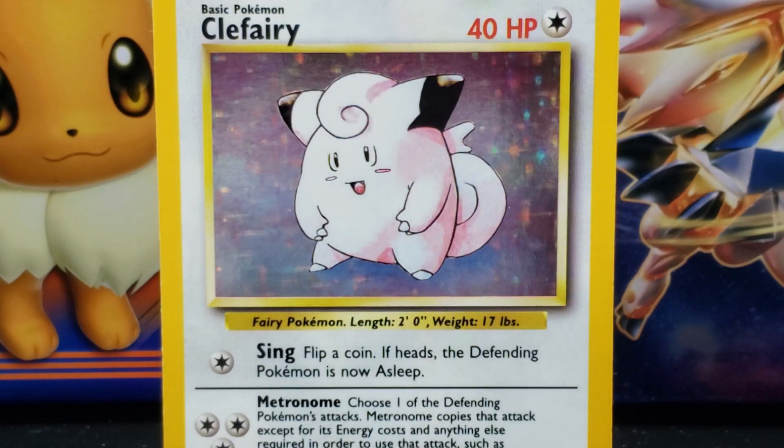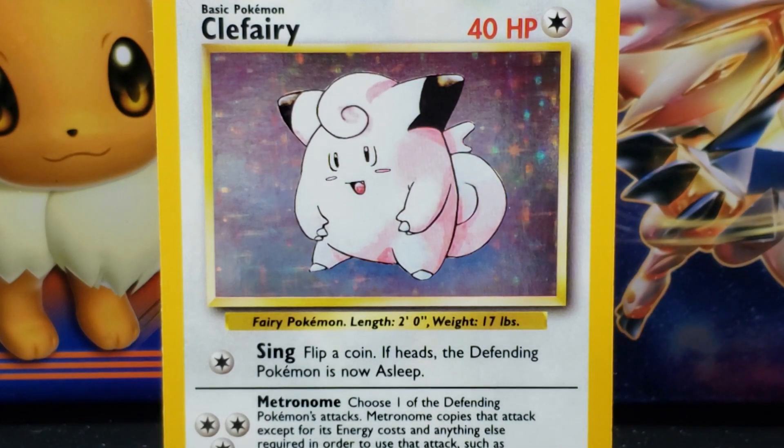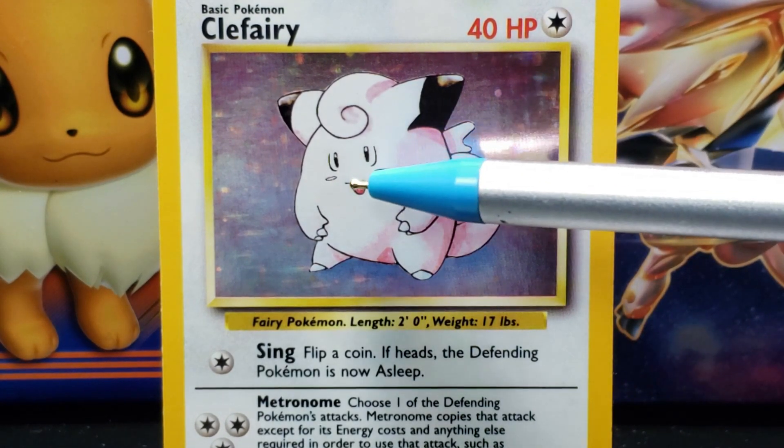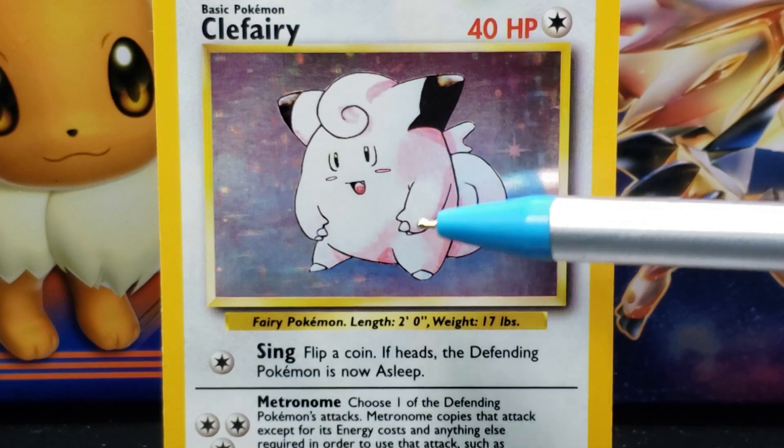Below each eye is a small slender sideways oval-shaped pink cheek spot. Below and in between the Clefairy's spots is a small opened downward hill-shaped mouth with a red tongue and a single small pointed white tooth on the left side of its upper jaw.